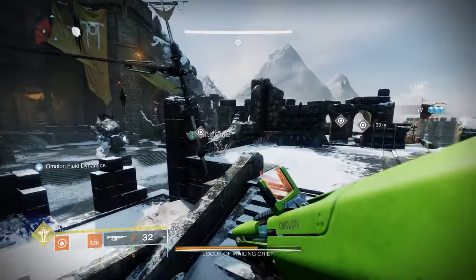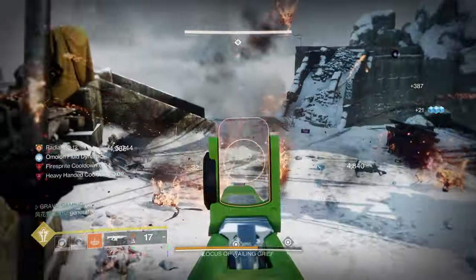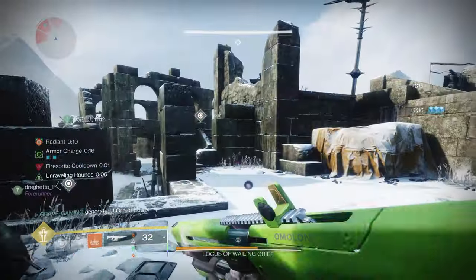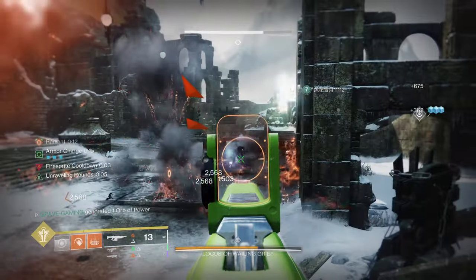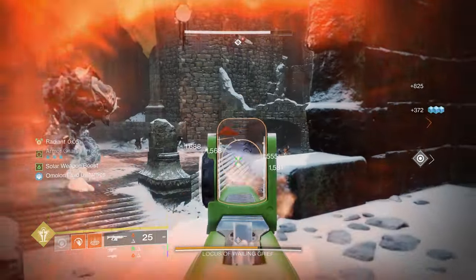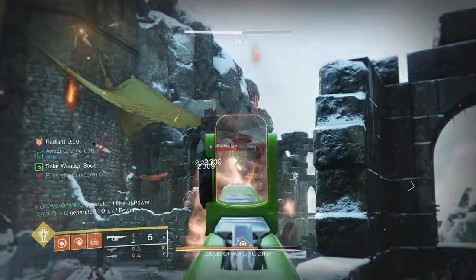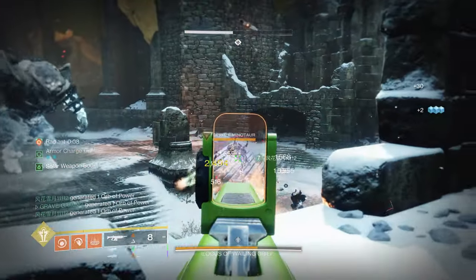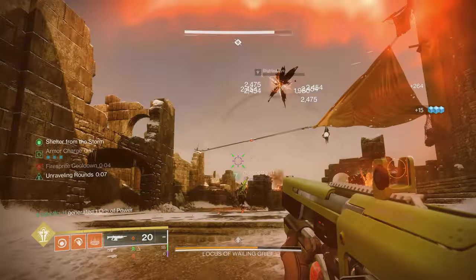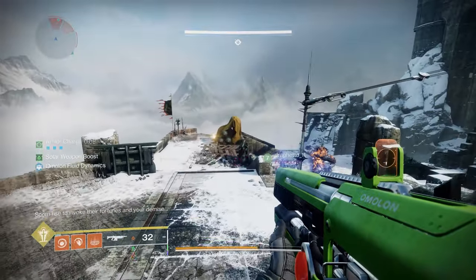Account-wide power level is something I was really happy to see. Destiny 2 players with more than one character have always had to grind to level all characters up. In The Final Shape, gear rewards earned on any character will drop with a power level relative to the highest power character on your account. So if you level up your Hunter and switch to your Titan or Warlock, they'll get gear that matches your Hunter's power level. The stronger your main character gets, the better gear all of your characters can get.